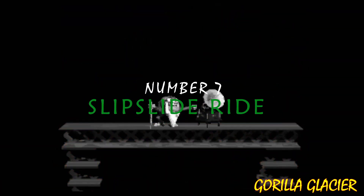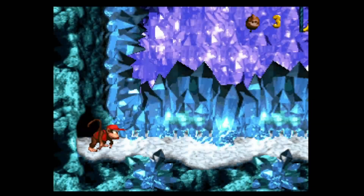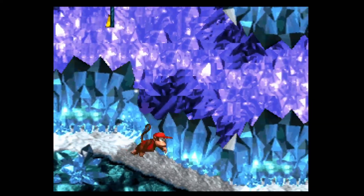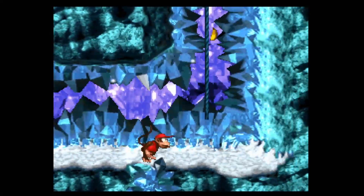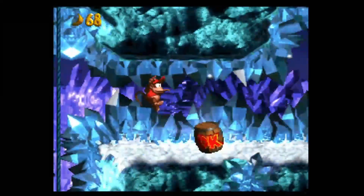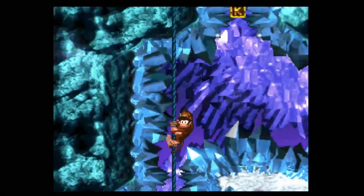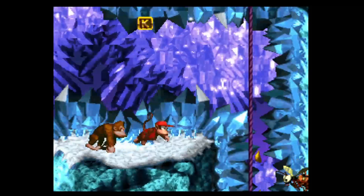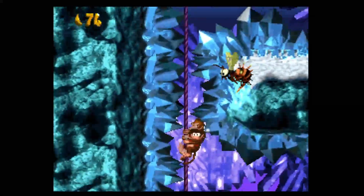Number 7: Slip Slide Ride. Number seven on our list is Slip Slide Ride, which takes place in an ice cave. This is the second stage in Gorilla Glacier. What really makes this level unique are the ropes in the cave — if you climb on a blue rope you slide up it; if you climb on a purple one you slide down it. It is a unique mechanic in the game and the way the level is designed, it can be pretty challenging.